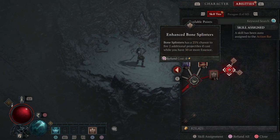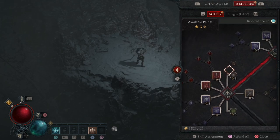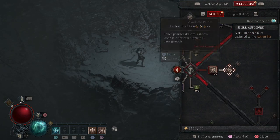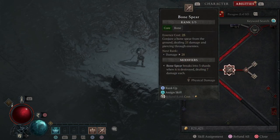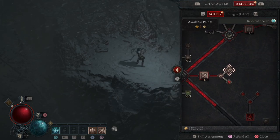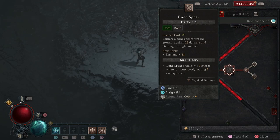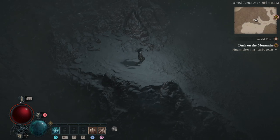We're gonna enhance Bone Splinters, and then pick up Bone Spear of course and enhance it. Bone Spear conjures a bone spear from the ground dealing 25 damage and piercing through enemies. We enhance it and then Bone Spear breaks into 3 shards when it is destroyed, dealing 7 damage each. Then we pick up Supernatural Bone Spear — Bone Spear makes the first enemy hit vulnerable for 3 seconds. Okay, so that's our points.